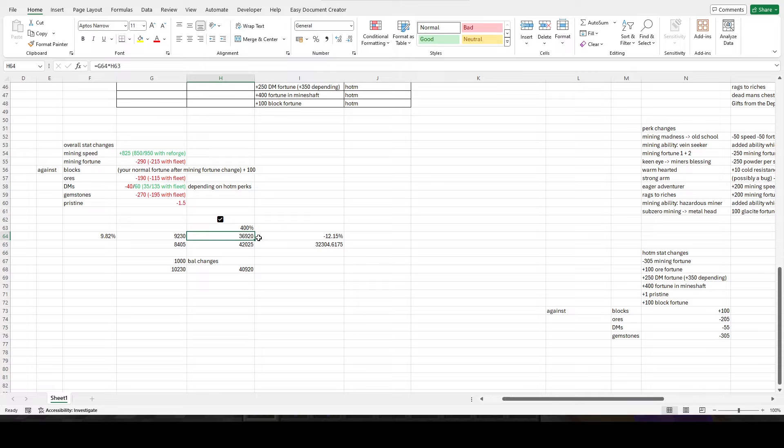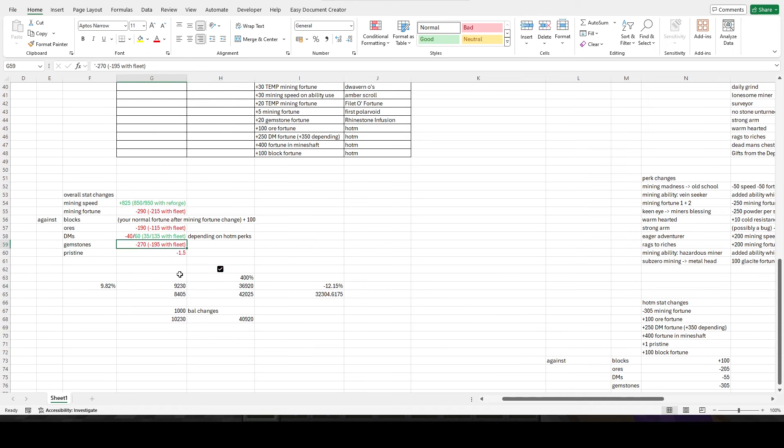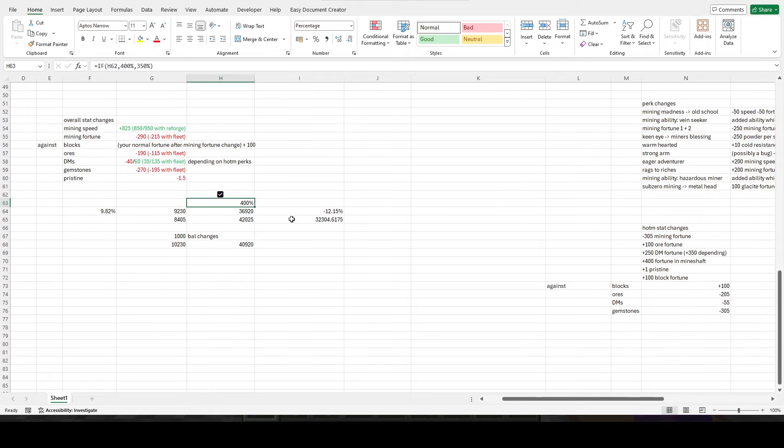They should nerf Bal's pristine a little so we can get that magma fields mithril method back, as well as maybe magma fields gold. Gemstones is a big nerf — minus 270, then minus 195 with fleet. But the big thing is obviously mining speed boost being nerfed. With the current state you get a maximum of 32,000 mining speed.